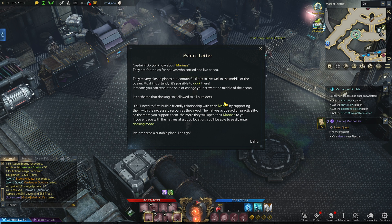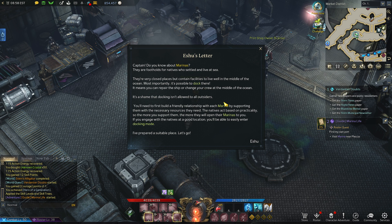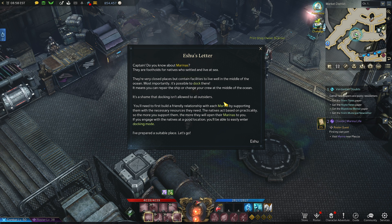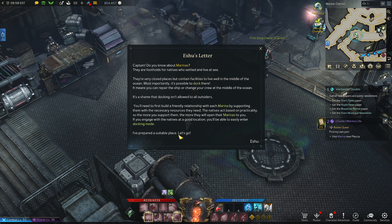Here's your slatter captain. Do you know about marinas? They are footholds for natives who settle and live at sea - very close-knit places but containing facilities to live well in the middle of the ocean. Most importantly, it's possible to dock there, meaning you can repair the ship or change your crew mid-ocean. Docking isn't allowed to all outsiders though - you need to first build a friendly relationship with each marina by supporting them with necessary resources. The natives act based on practicality, so the more you support them, the more they'll open their marinas to you. Let's go find a suitable place.